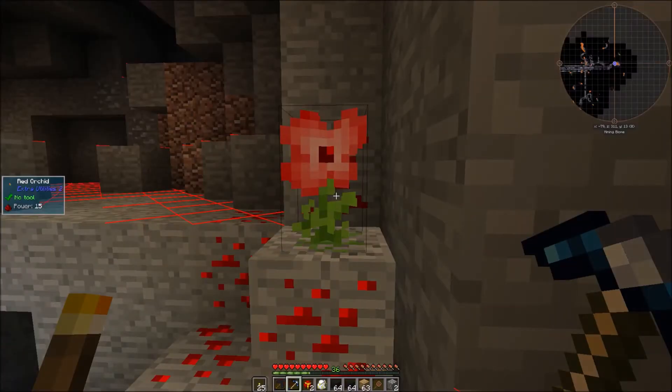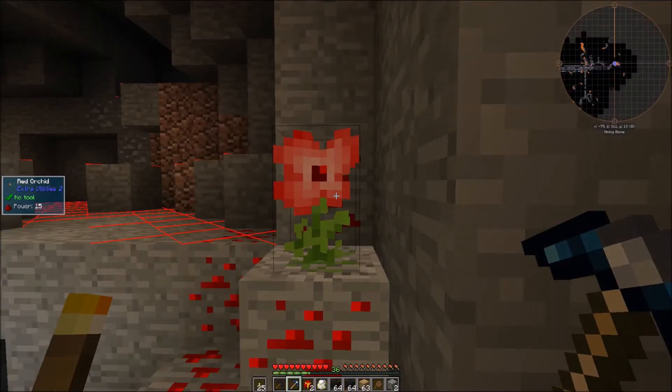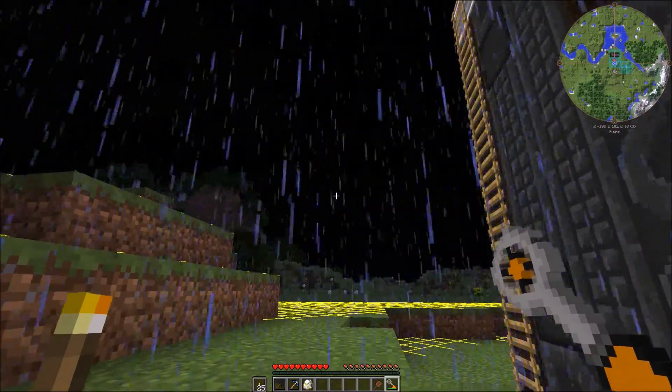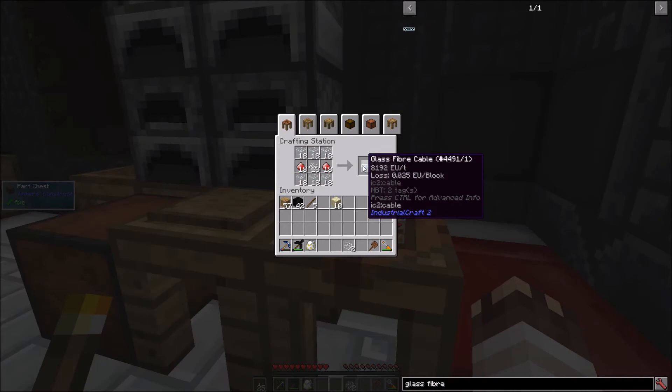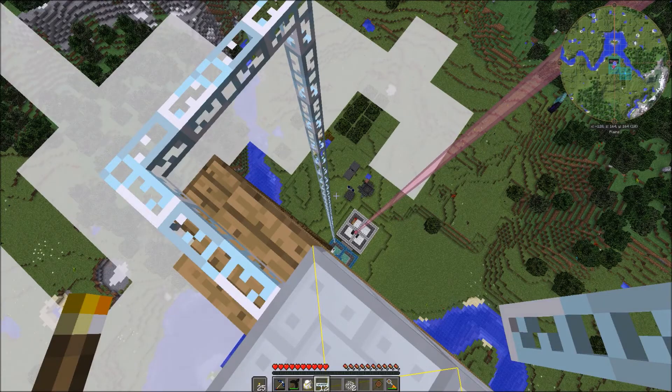This is a red orchid — with it I can grow redstone from the comfort of my own home. In thunderstorms like this, wind strength is reduced. With 36 energy dust, I can now make 108 glass fiber cables, and that's that for the cables.